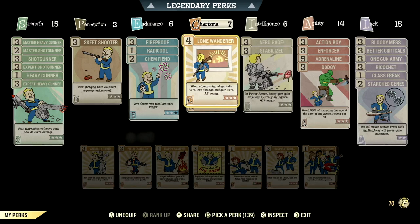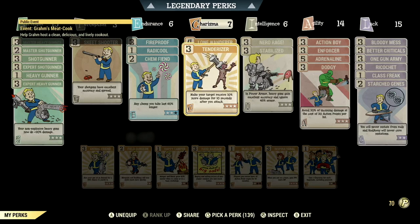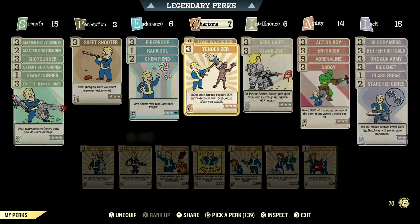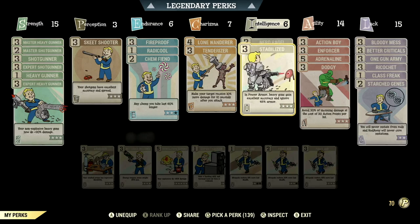Over in Charisma, we have 7, so we can have Lone Wanderer maxed out. When adventuring alone, take 20% less damage and gain 30% AP regen. We have Tenderizer maxed out — make your target receive 10% more damage for 10 seconds after you attack. Over in Intelligence, we have 6, so we can have Nerd Rage maxed out. While below 20% health, gain 40 damage resist, 20% damage, and 15% AP regen. We have Stabilized maxed out — in power armor, heavy guns gain excellent accuracy and ignore 45% armor.